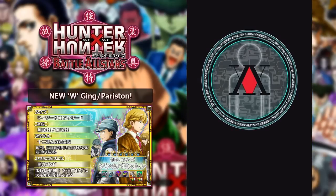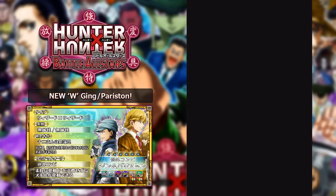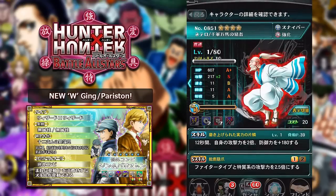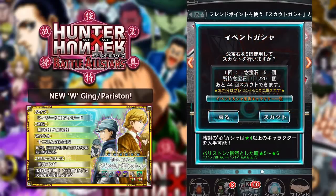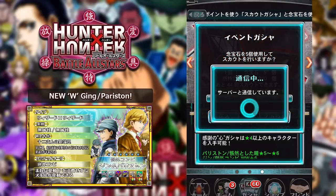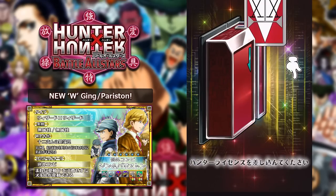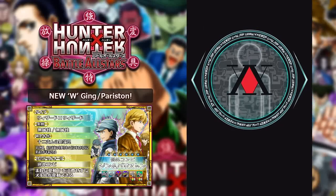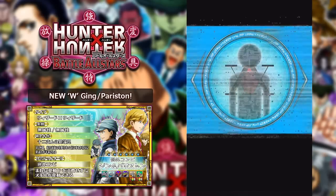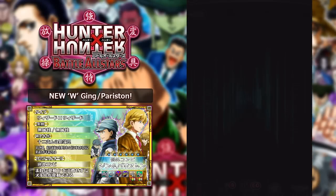We get another gold shining animation - I'm not 100% sure what it means when it shines gold. We got a Sniper Netsuro. Fair enough, I'll take it - it's a new unit that I don't have. This next pull has a different animation - that might be a five-star. Yes, it is definitely a five-star. Let's skip the animation and see what we get.